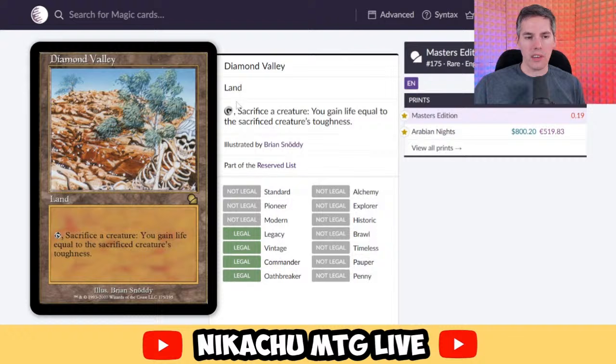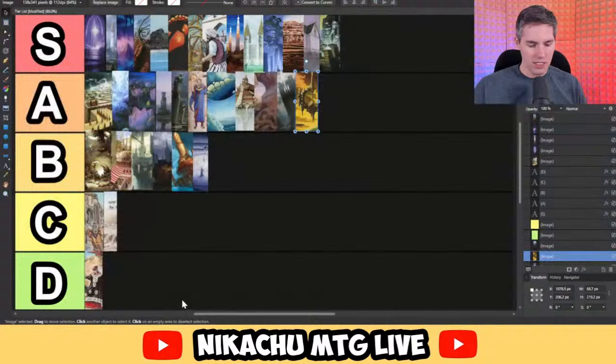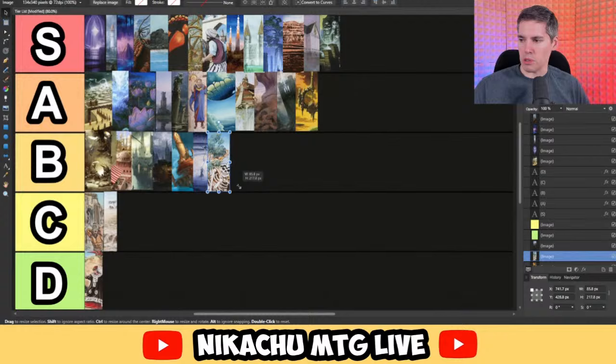Diamond Valley — tap and sacrifice a creature, you gain life equal to the sacrificed creature's toughness. This is an infinitely better High Market, but it doesn't add mana. I think these sac-creature lands are just jank. If there's a combo deck built around this thing I'll look stupid, but I'm going to put it B tier — I don't know why you want to use these cards.